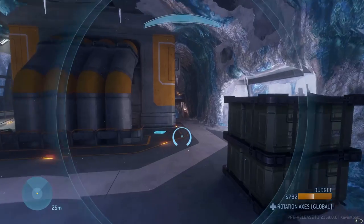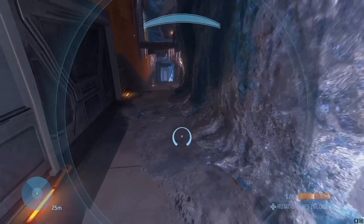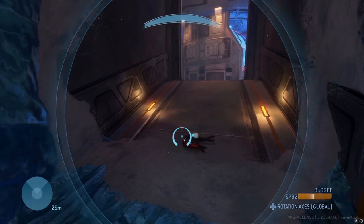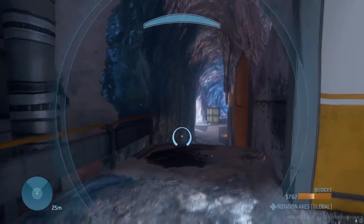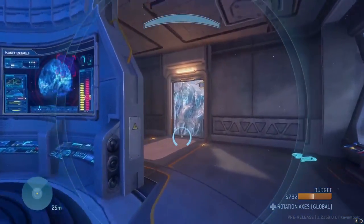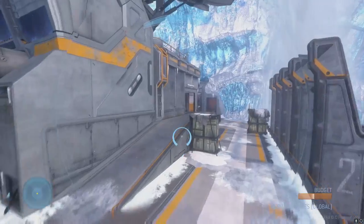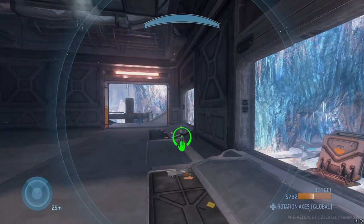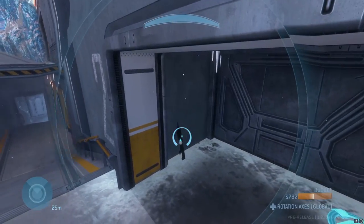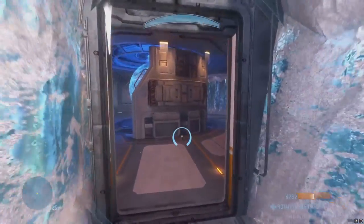Coming off spawn, each base at the second floor of the top area has a regeneration field that spawns every 90 seconds. On this side of the map next to the window, there is a shotgun that spawns every 120 seconds. Keep going forward and there is a brute plasma rifle that spawns every 30 seconds — great for a noob combo. That shotgun is going to be super useful in the globe room. On the other side of the map, which is symmetrical, you have the man cannon, battle rifles, regeneration field, another plasma rifle, and the shotgun spawning every 120 seconds in a little cove.